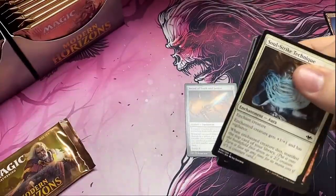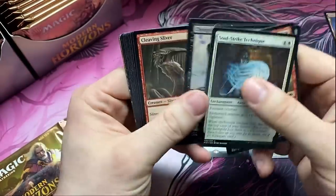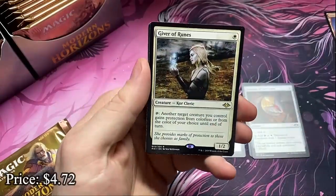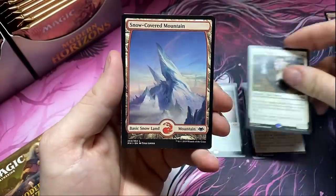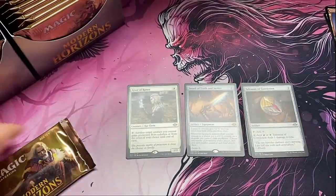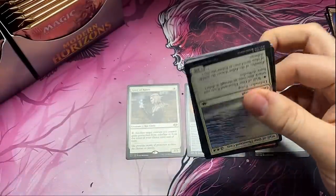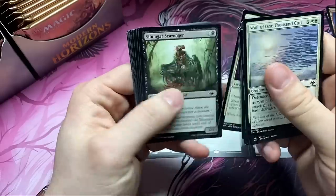I'm finally going to try to dive into Modern with my own version of a deck that I think is kind of getting popular now. Giver of Ruins — very good card. Another mountain. I need to build the Modern deck and test it. If it plays well I'll share it with the world; if it doesn't, I'm going to hide and act like I never did anything.